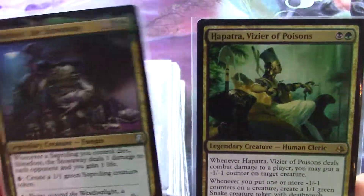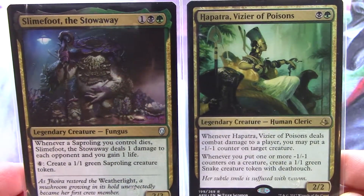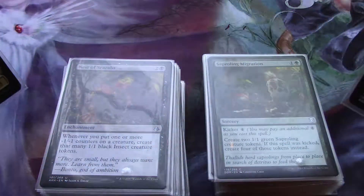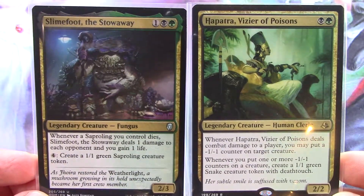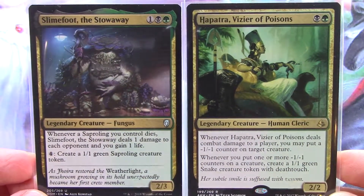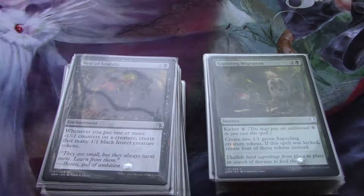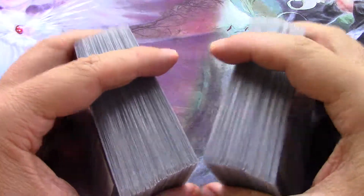I'm going to give Slimefoot and Hapatra a second try. Earlier today I made a series of videos building this commander deck based only on standard cards, and it just wasn't a good build. I didn't think it through carefully enough, and this build is actually showing the limitations of using standard-only cards in a commander build.